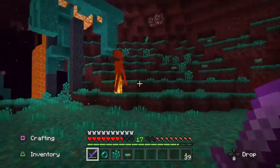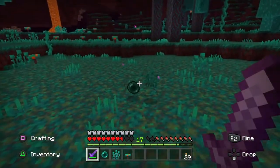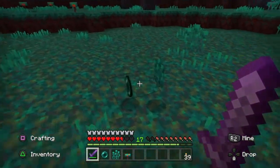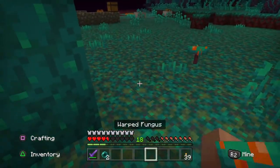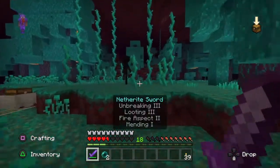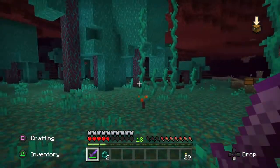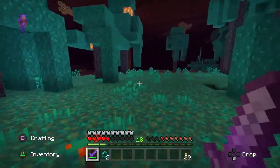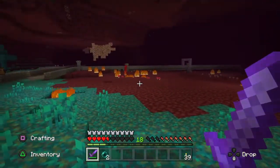They will not always drop an Ender Pearl. Just remember while doing this you do need food to re-heal yourself. This one has dropped some Ender Pearls, so we'll pick them up. We'll replant this grass and the mushrooms to clear out our inventory. I spent about half an hour in this biome wandering around killing Endermen and it worked out about one in three actually dropped some Ender Pearls.